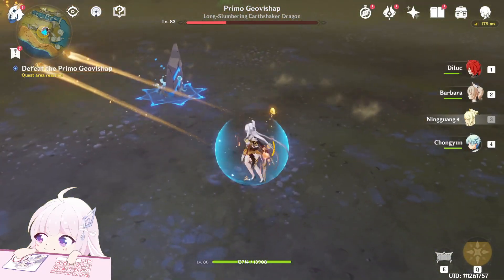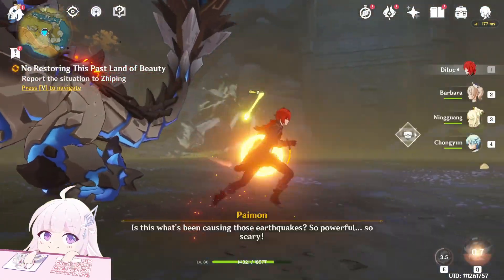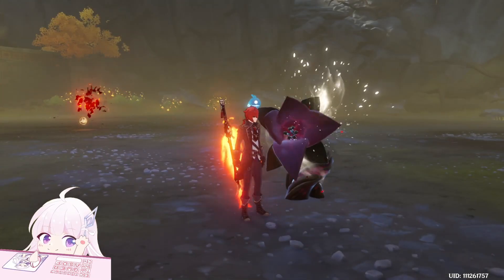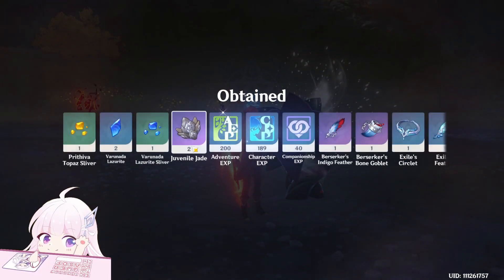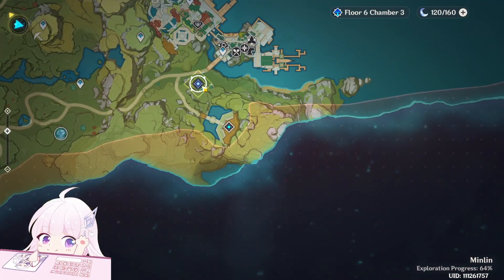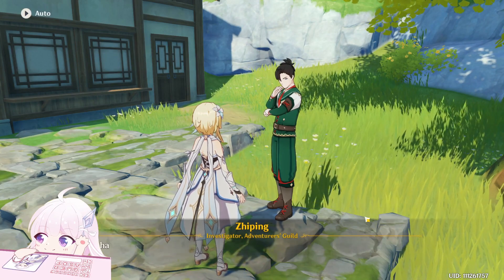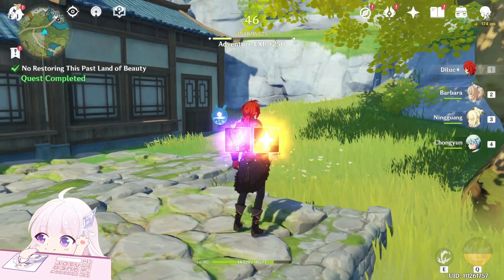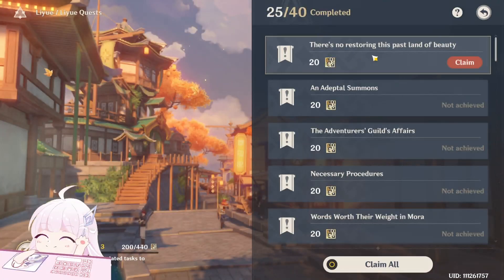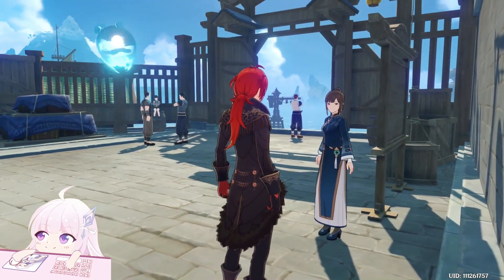When he goes underground, after he comes back out he will do an area attack, so be careful. He will drop a type of material used by Xiao as an ascension material. After you defeat this boss, go back to the NPC and the mission will finish, giving you 30 Primogems, which is really good. The mission's name is 'There's No Restoring This Past Land of Beauty.'